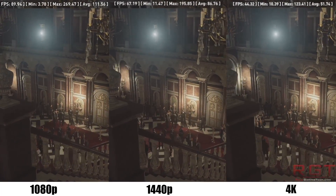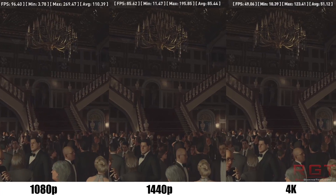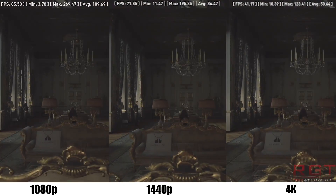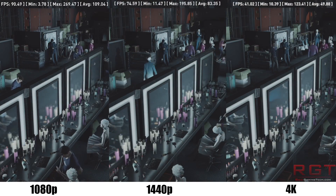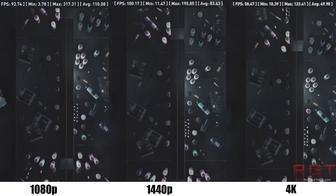Hitman more your thing? At 4K you'll be obtaining between 50 and 60 frames per second during the built-in benchmark. At 1440p, it'll be up to 100 frames per second. Rise of the Tomb Raider hits up to 80 frames per second at 1440p, and up to 60fps in Resident Evil 7 with everything maxed out at 4K.